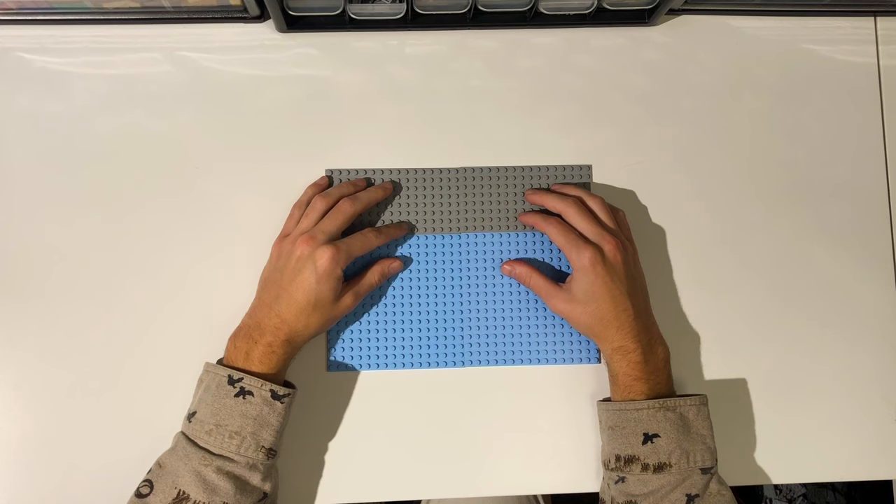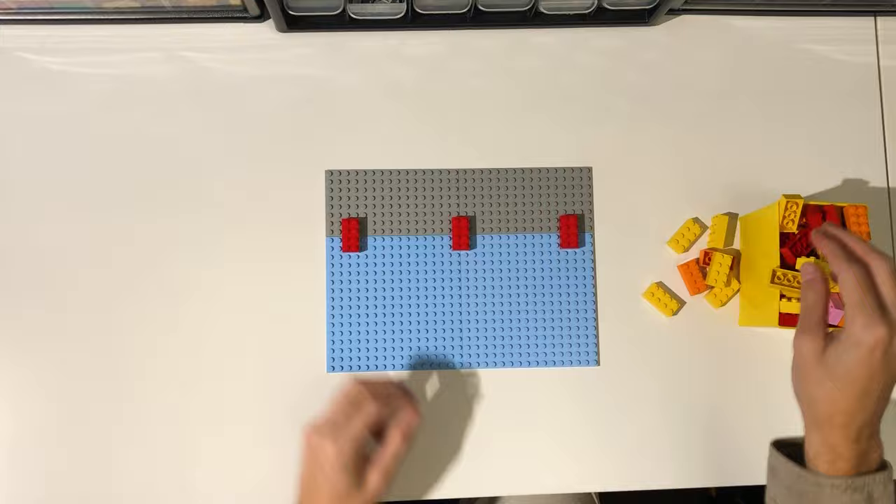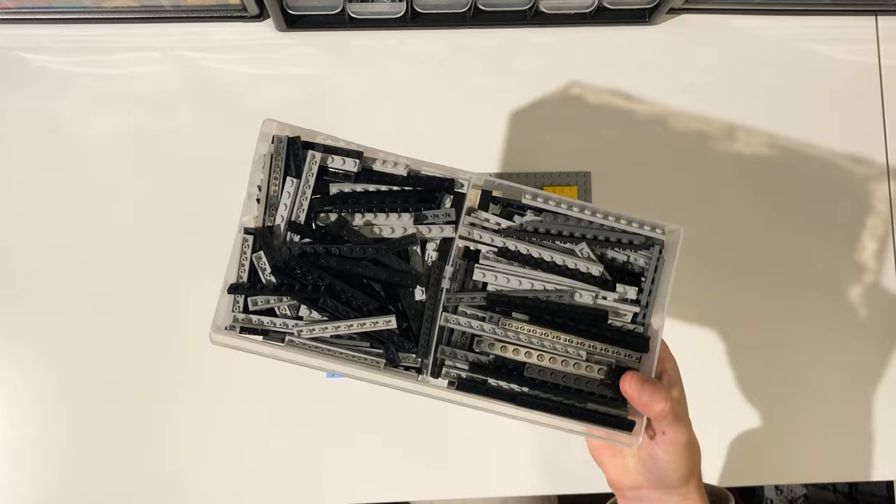I started by placing down two 16x16 plates and two 8x16 plates to create the base. This will be the size of every MOC in this series besides the finale. I then connected the plates with some 2x4 bricks. After that I began working on the black border, first laying down some black plates.